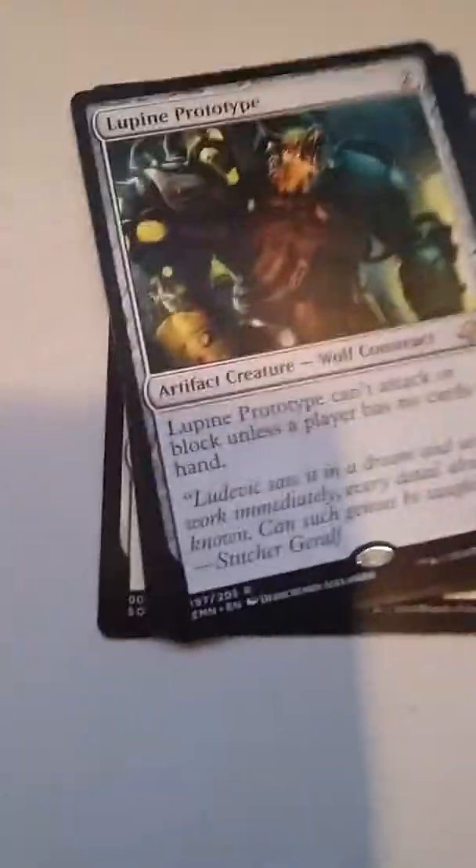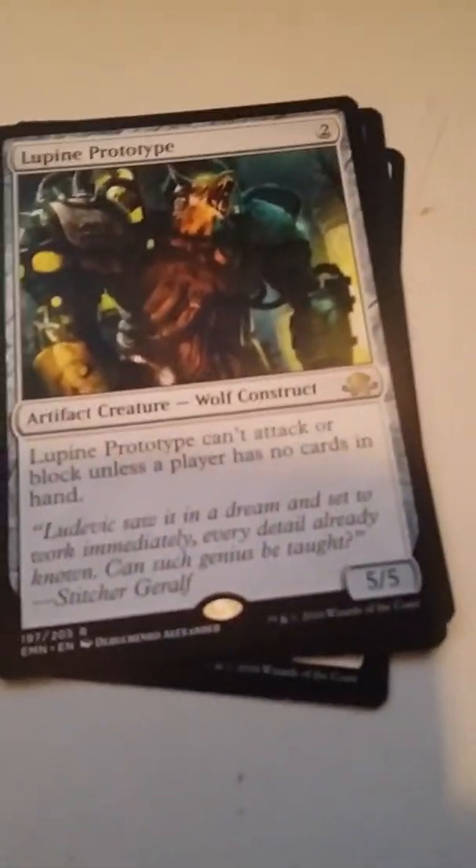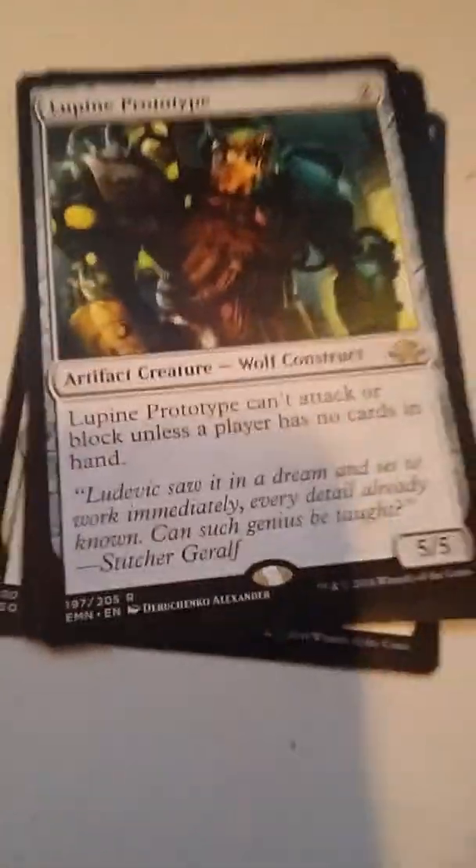Lupine Prototype. It's a Wolf Construct, 5/5 for 2 mana. Lupine Prototype cannot attack or block unless a player has no cards in hand, and I don't like that too much.